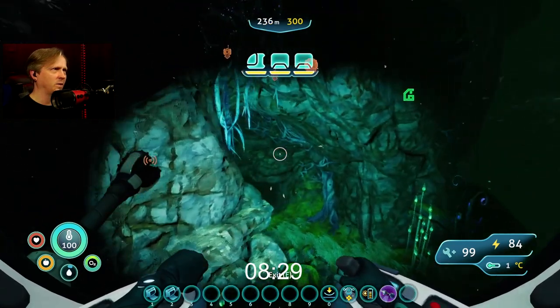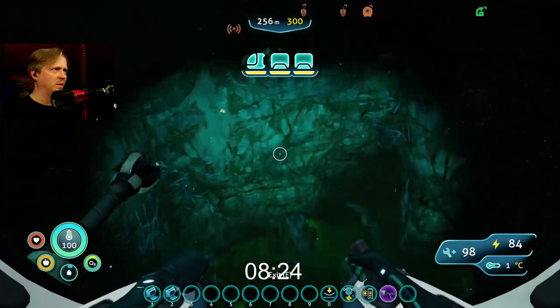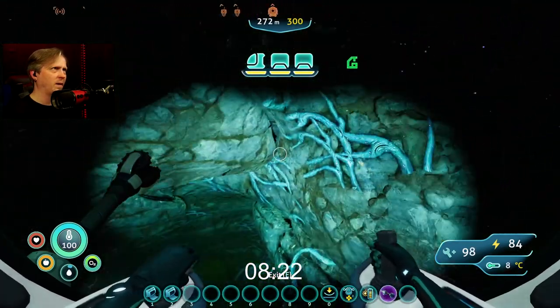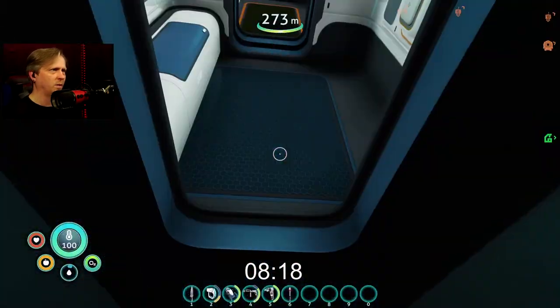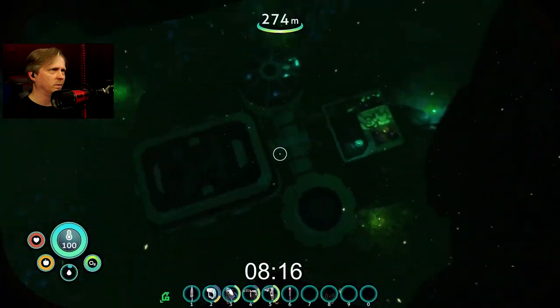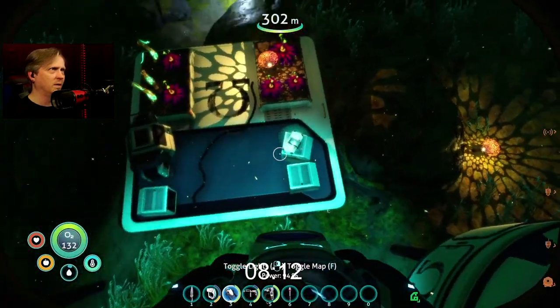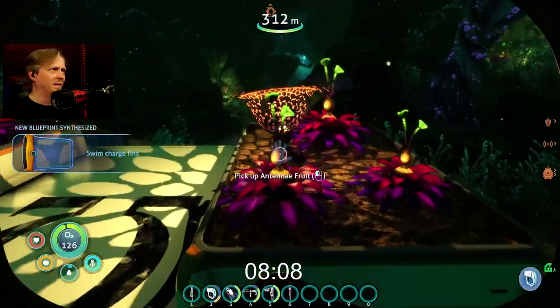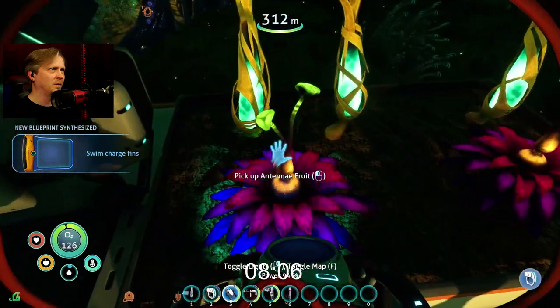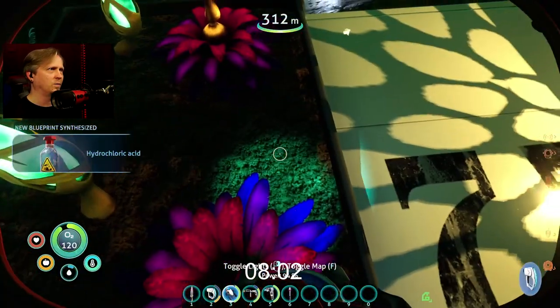I don't think I could actually get all the way down to the base now, because maybe I can't — it's gonna be close. I started to get a warning already when I was trying to go to one of the other cave entrances. And it's past the depth I can get to already. Swim charge fins — I definitely think I want to have some of those going too. That would be quite useful.